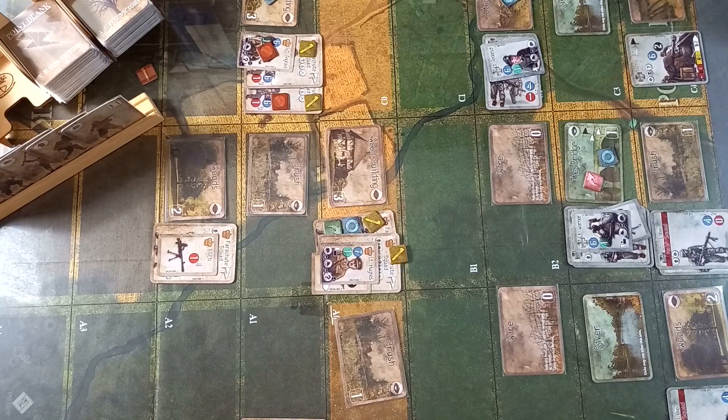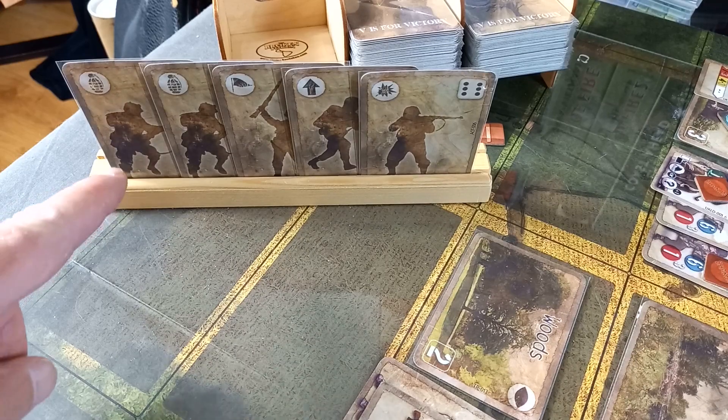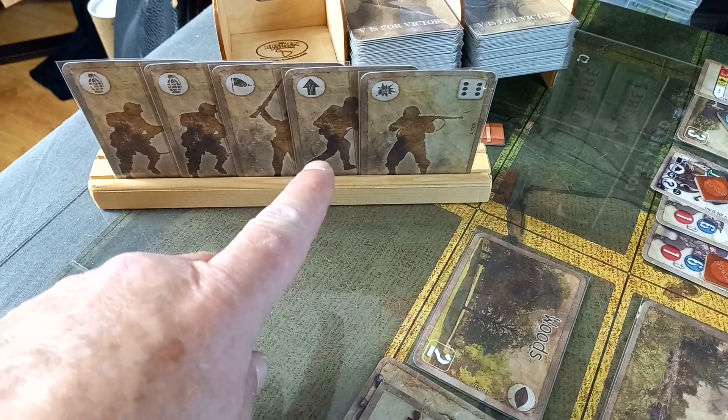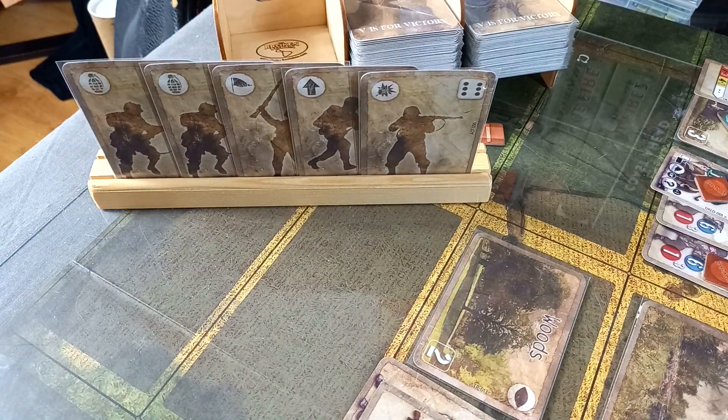Now we're into the British impulse phase. Let's have a quick look at our hand of cards. We've got a couple of assault cards which will allow us to move and then fire. We've got a move and a fire. But this is the one we're interested in — the rally card. That's the one we're going to use.